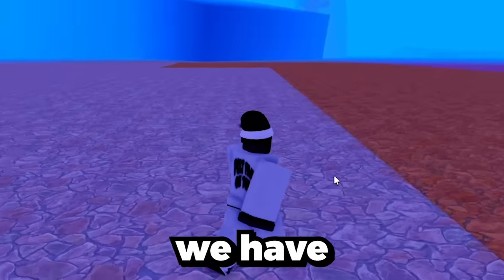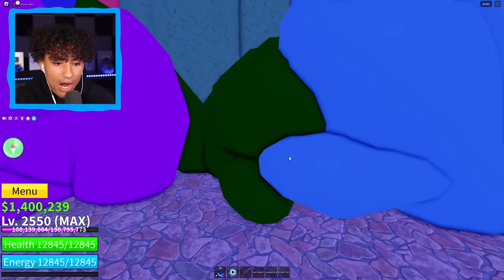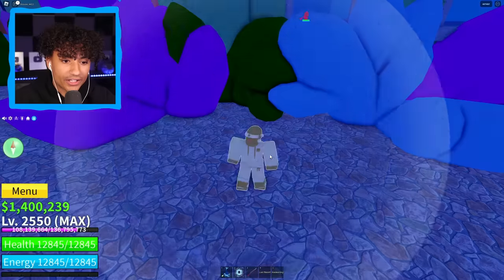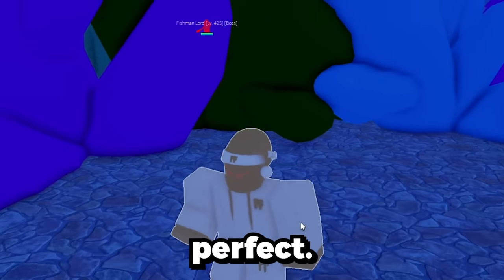We're officially underwater and we have to find the perfect spot. Wait, can I hide it in here? No way, this is going to be so easy. This is the best spot — she is never finding this. Let's go right here, drop it right here — perfect. She is not finding this fruit at all. My Robux is saved — she is not winning 100k this round.